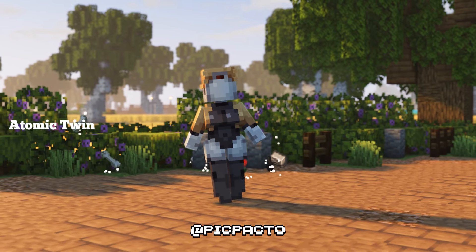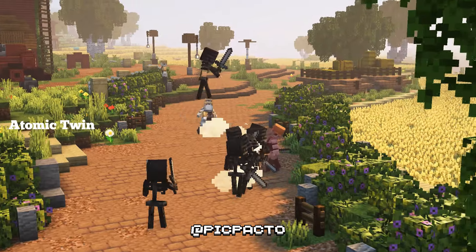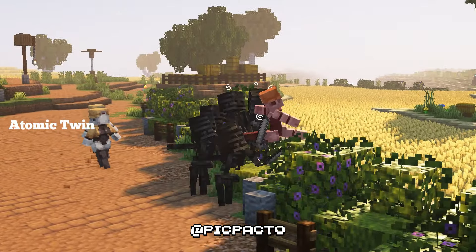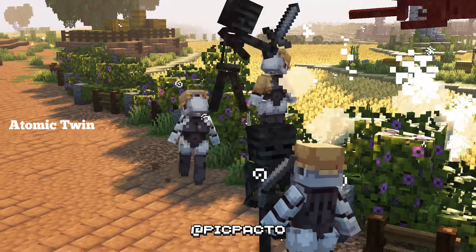The Atomic Twin Resource Pack gives Minecraft's Iron Golems a futuristic robotic makeover, adding glowing parts and metallic textures for a high-tech sci-fi feel, perfect for an upgraded village defense.